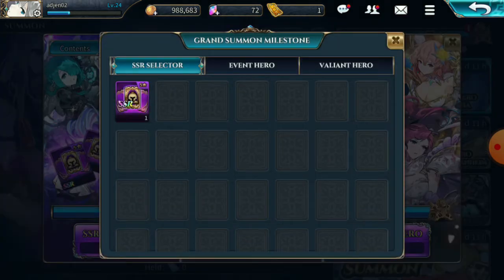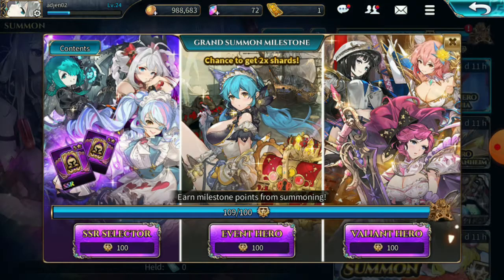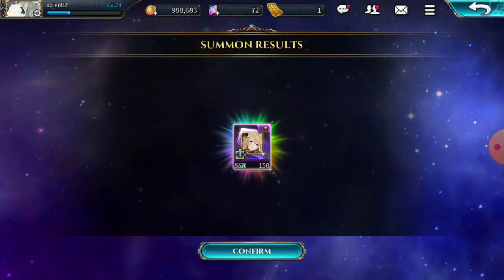I will try to aim for the event hero here. As you can see in the contents, if you choose the SSR selector you can get one, and there's a chance to get 300 shards for Sonya or Athena — Athena is part of my core team, which is also why I'm doing these summons. Let's go for the 300 Sonya shards! Come on, give me 300 Sonya shards! It's Athena — I got Athena shards. I can still use them but I was hoping for Sonya. I wish it was Sonya, but I'll take it — I'll definitely take it.